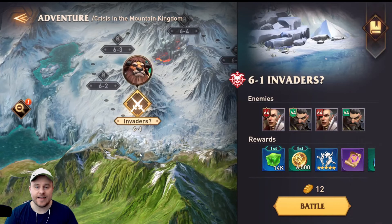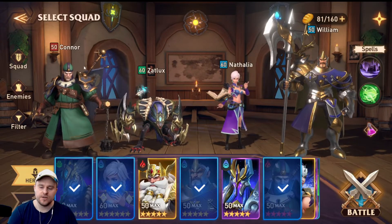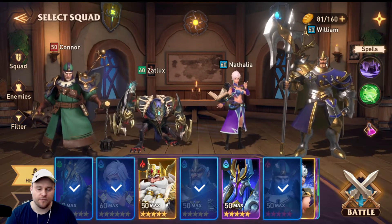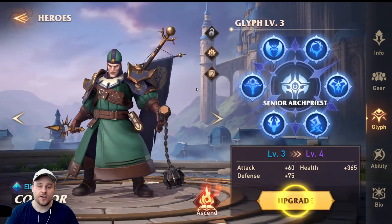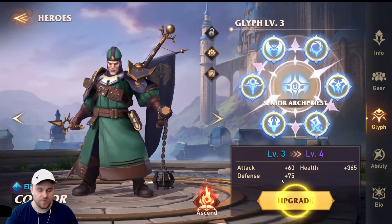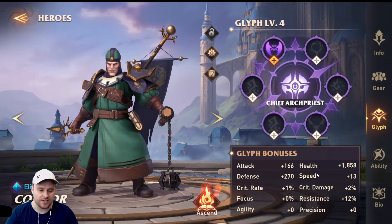Now that we got that summons out of the way and got ourselves Charles, it's time to work on Chapter 6. Going into Chapter 6, I am going to be using Connor, Zalux, Nathalia, and William. Connor and William are level 50. Before I do that though, Connor is actually ready to be upgraded to Glyph level 4. So let's go ahead and do that — there he goes. We're increasing our base stats, which is awesome.